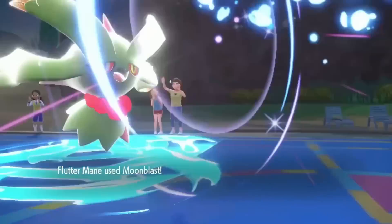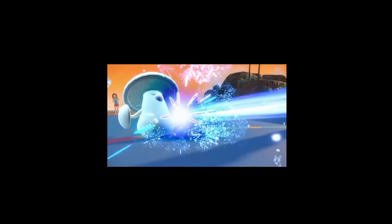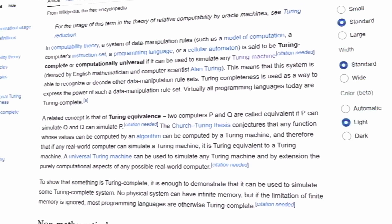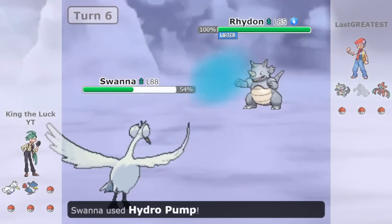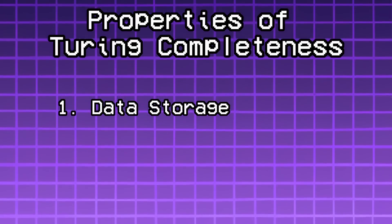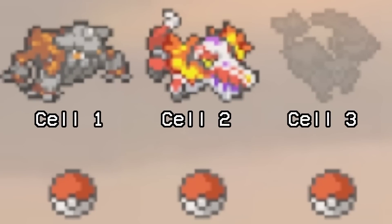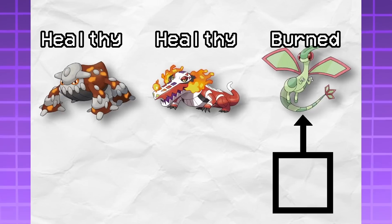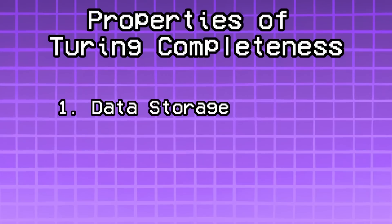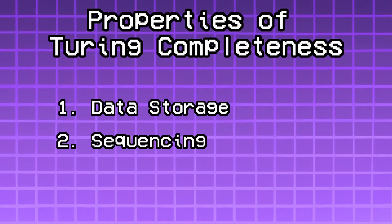We just have to be able to implement a similar system inside a Pokémon battle. We can break down Turing completeness into four distinct properties. First: data storage. This one is pretty easy — we can treat each individual Pokémon on a team as a cell on our tape, and use some property of Pokémon as our value, like HP, PP, or even whether a Pokémon is burned. Second: sequencing — basically that we can take in instructions in a specific order and do them in that order. Pretty easy in a Pokémon battle since it's turn-based.